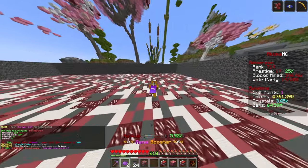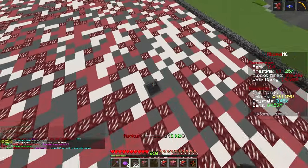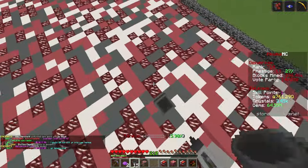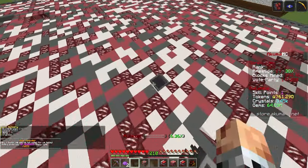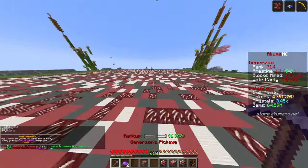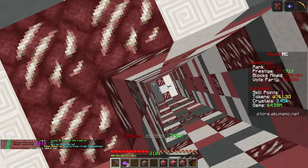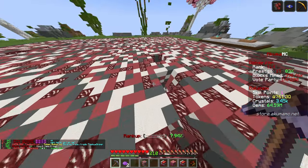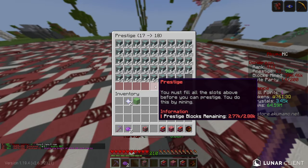Let's do a little drill run. Since we have our pet active and everything else active, we might as well use the drills we've got to get all the prestige we can right now. With all the boosts, this should at least get me to prestige 18, and then we're going to use a skill point because it requires about two skill points for my next upgrade.